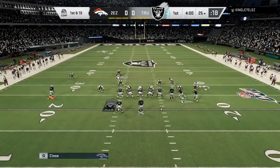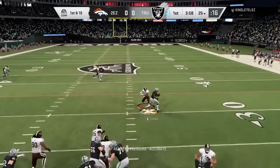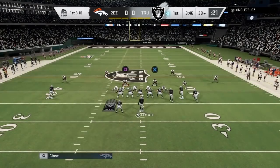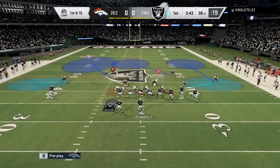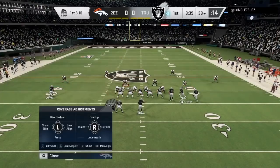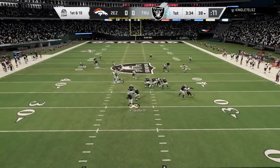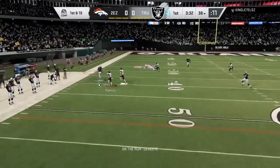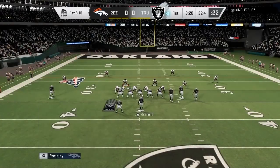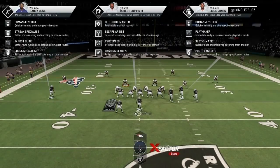I peeped that he had Randy Moss in his top three, so I knew he was gonna come out. I try to press circle and pick that off — he spins. He could've had a lot of yards on that. This guy, he's honestly pretty smart with his bunch. You know, Hot Rod Master, you can make up stuff with your bunch. Right here he gets me — that was a dot. I can't even hate on that. He outsmarted me. He already knew the cover six trap was coming.